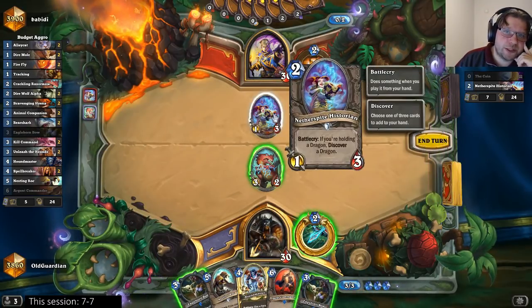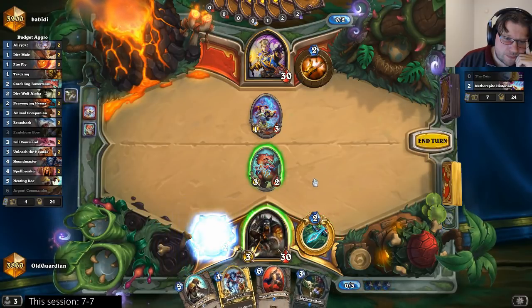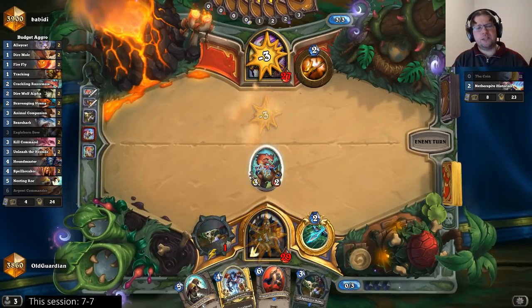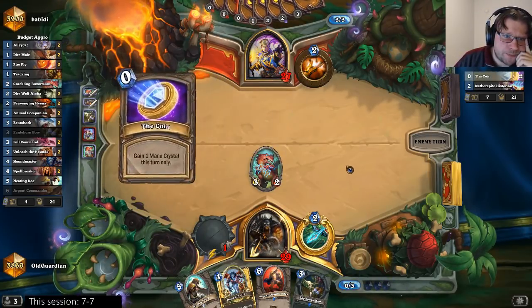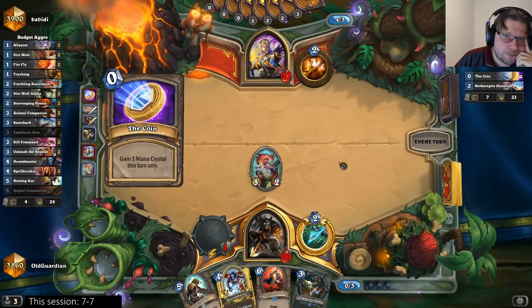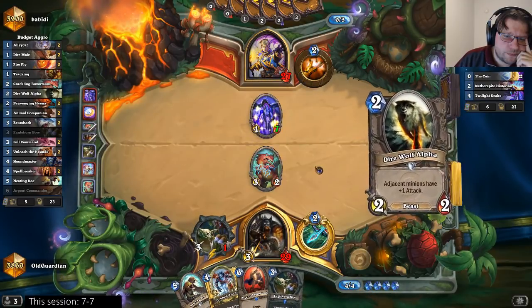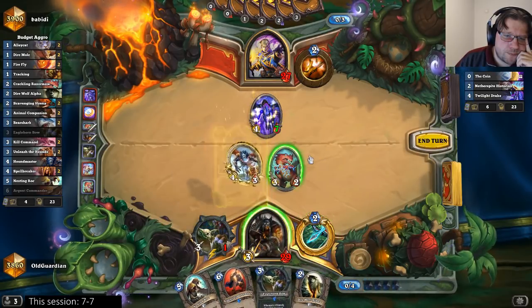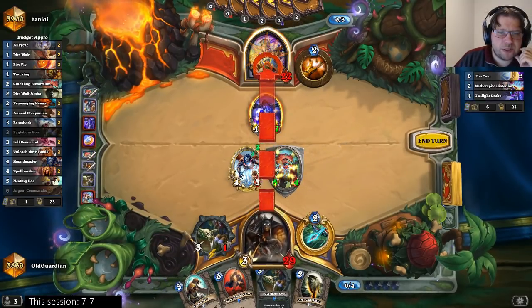How afraid am I of an Elise Trailblazer, though? Because the other alternative is to simply push face. I guess I am a little bit afraid of it. Let's try to do the best I can to ensure that the Razor Maw would live, so that I get to Houndmaster it. 4/7 — that's pretty rough. I believe I need to go face now.